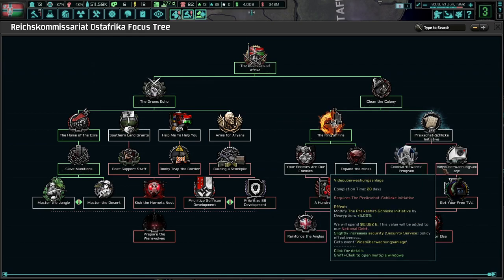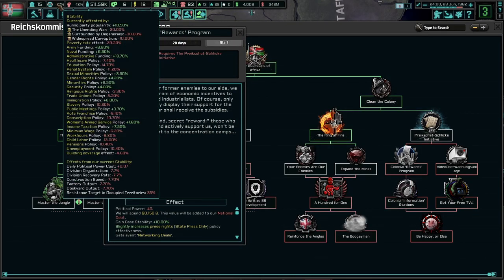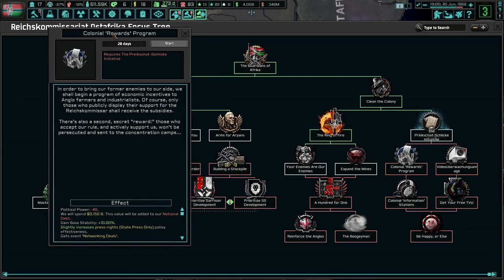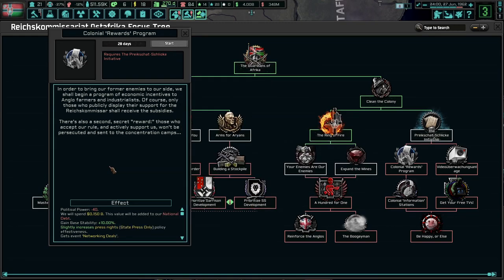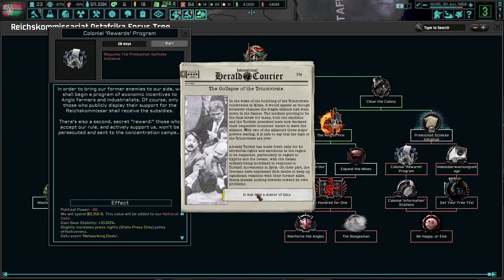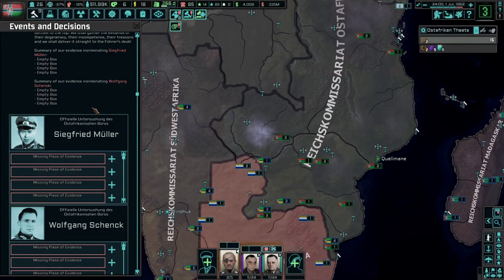More description would be nice. More debt is not nice, but whatever. Even more debt - let's put it on fire. More stability would be very good to get, though I think we're maxed out on stability. This is as high as we can get right now. Colonial rewards program: in order to bring our former enemies to our side, we shall begin a program of economic incentives to Anglo farmers and industrialists. Of course, only those who publicly display their support for the Reichskommissar shall receive the subsidies. There's also a second secret award - those who accept our rule and actively support us won't be persecuted and sent to the concentration camps. Networking deals next, after that one, of course.